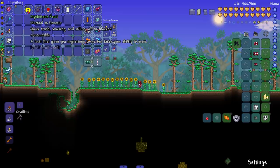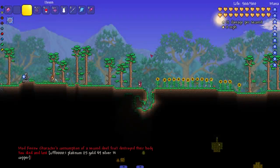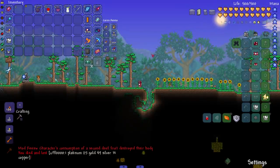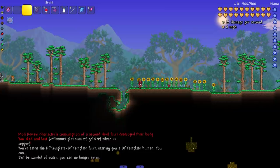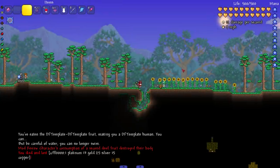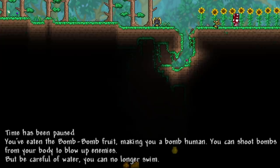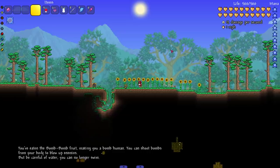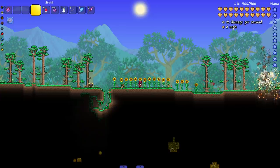Alright, let's eat the next fruit. I keep forgetting I'm not Blackbeard — I can't eat multiple fruits. You've eaten the Bomb Bomb fruit, making you a human bomb. You can shoot bombs from your body to blow up enemies, but be careful around water. Let's see it — left click, and yes, very simple.